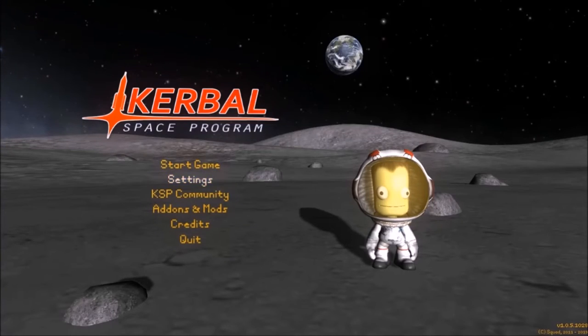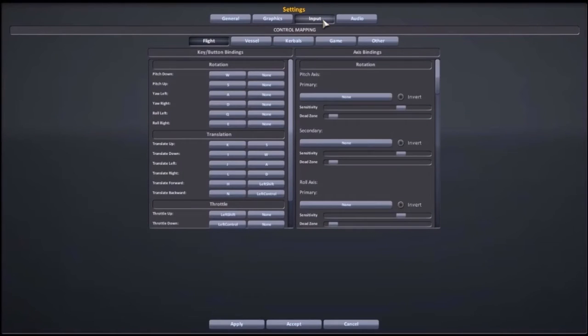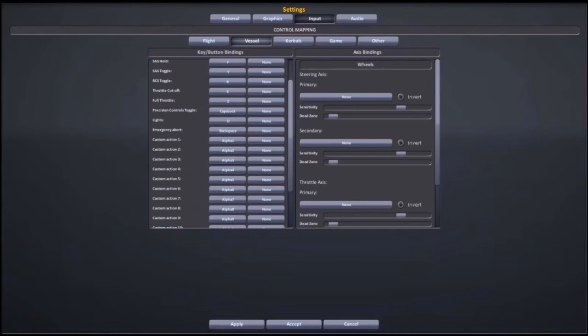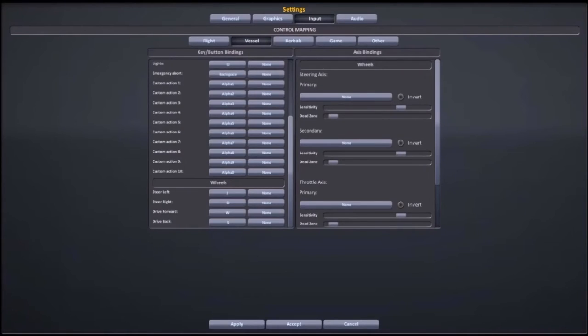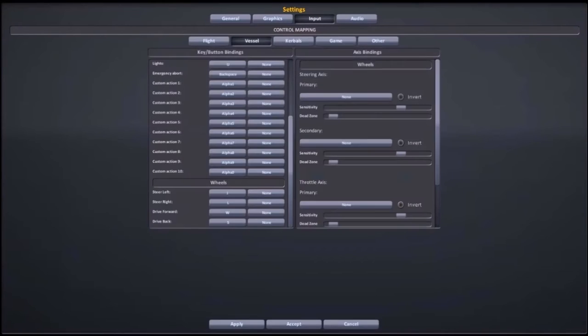Most of the default settings I like to keep, but in this case I've had problems with rovers before and I thought I should remap some of the keys. So I went into the input tab under Vessel, and right down at the bottom there are the four directional keys for rovers — for moving around the surface of a planet. Right now they're the same as the directional keys for the SAS, so what I did was change them to the translation keys — I changed it from WASD to IJKL — and that way it shouldn't interfere with anything.